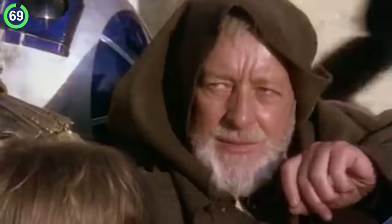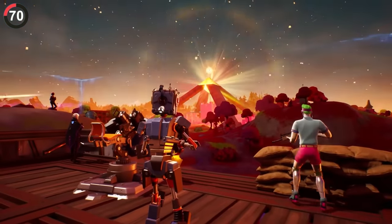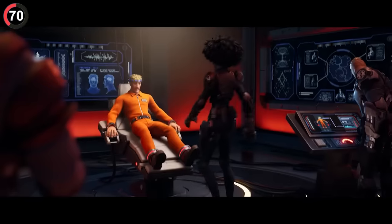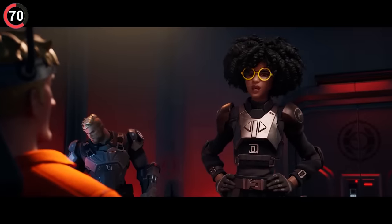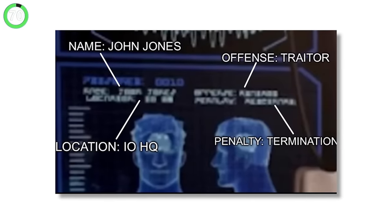One place Epic loves to hide secrets is during live events. If you pay close attention during the Chapter 2 finale, you could see text on the screen. Dedicated players actually translated it to details about Jones — like his name, offense, and even his penalty being termination.